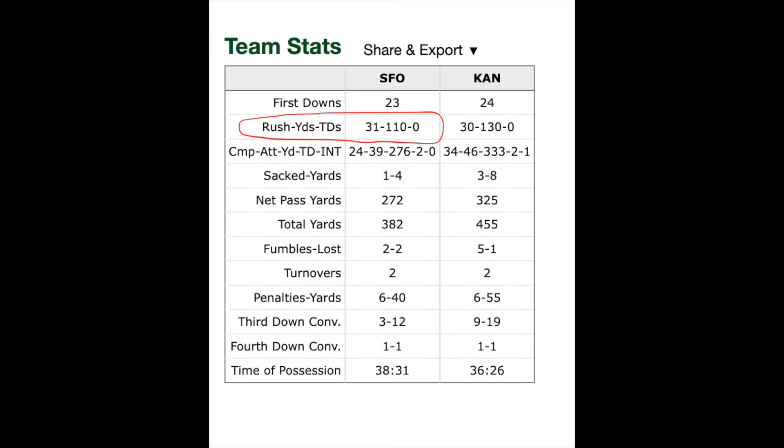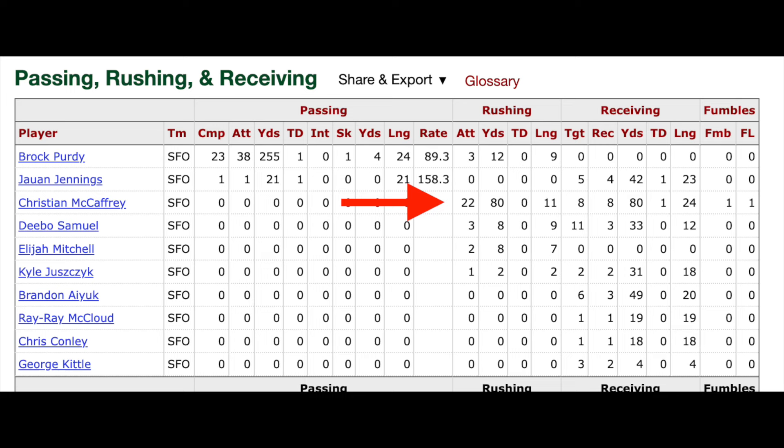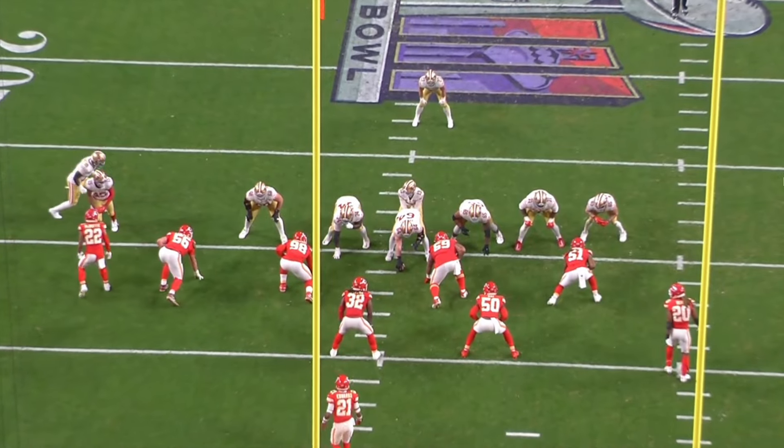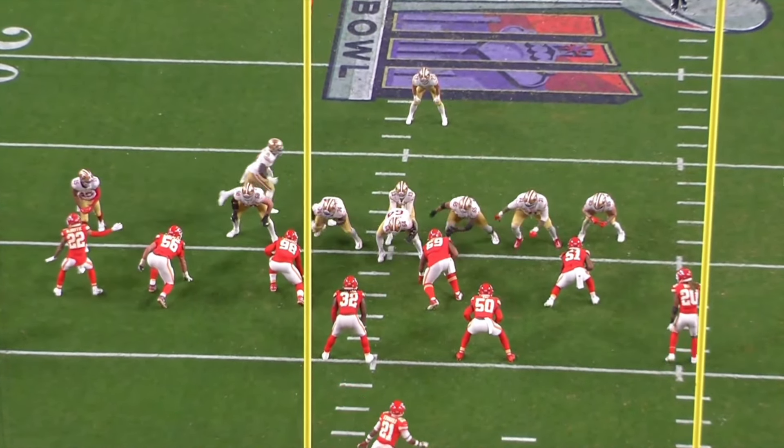This video is specifically dedicated to the run game, which the Chiefs were able to stop — or at least slow down — as you can see from the numbers. I want to take a look at how that happened. One thing the Niners are known for is that wide zone they like to run to set up their entire offense.